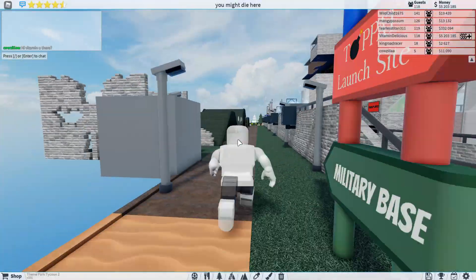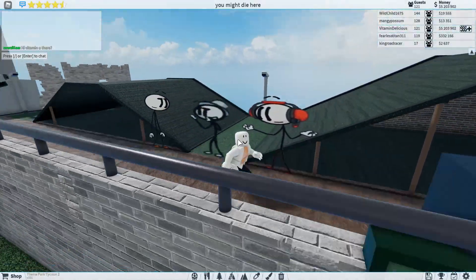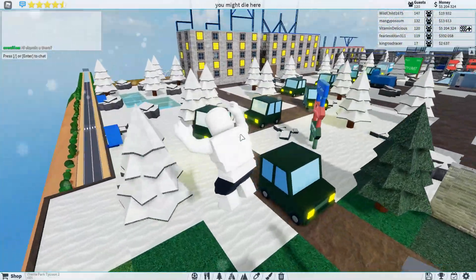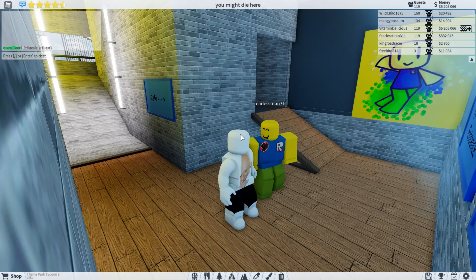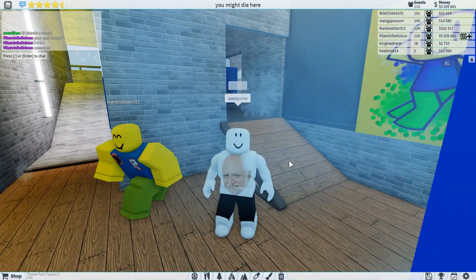Let's go check out the military base. Right here we got these little tents. Oh hello there sis. We got a nice little TV there and a scooter. I wonder how long this guy has been working on this park — this is quite impressive I must say. And this is why I like this game so much. Oh hello there sir. Yo, this park is... oh, I can't say that — awesome.